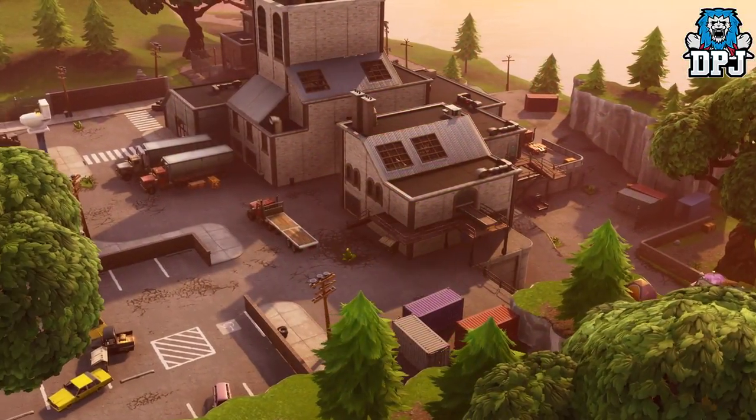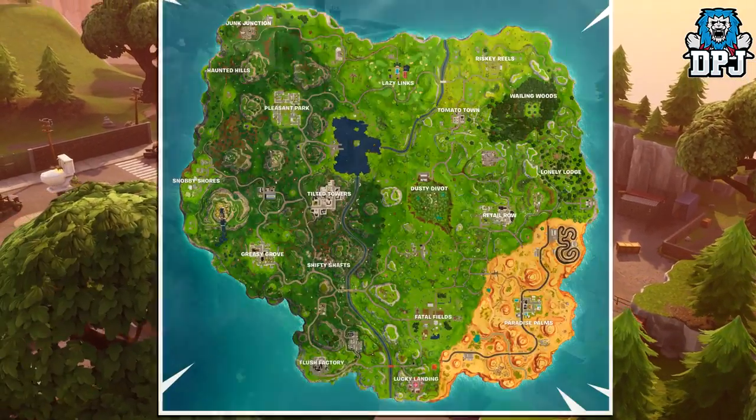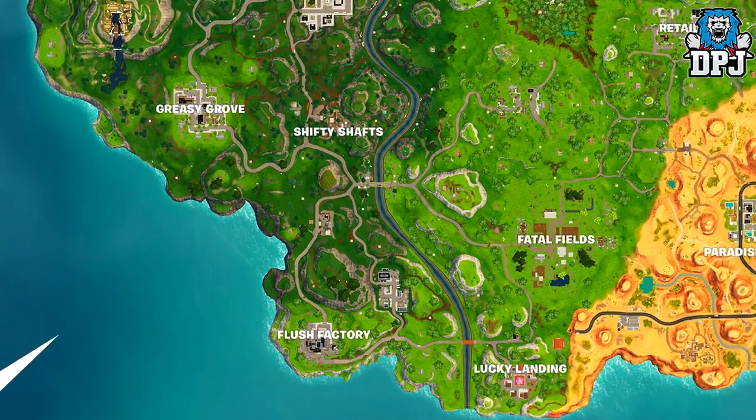The last cart spawn location can be found within Flush Factory at the very bottom of the map. The position of this cart can be seen on screen now.